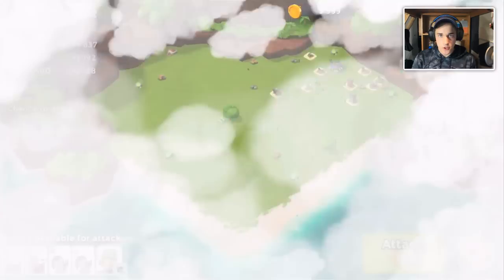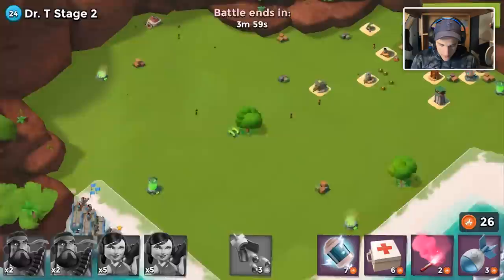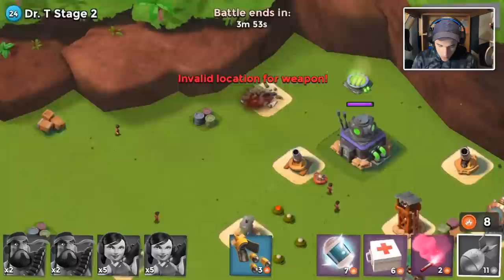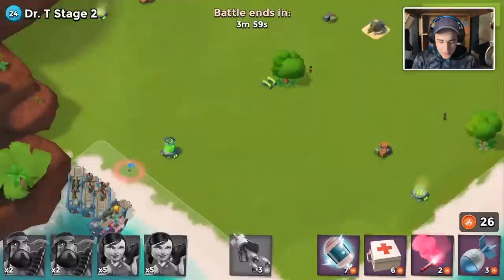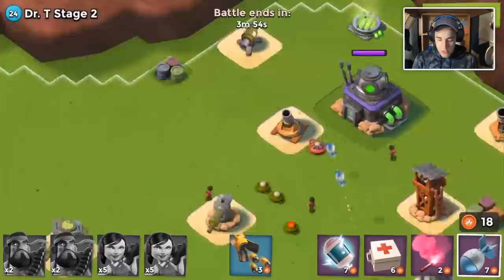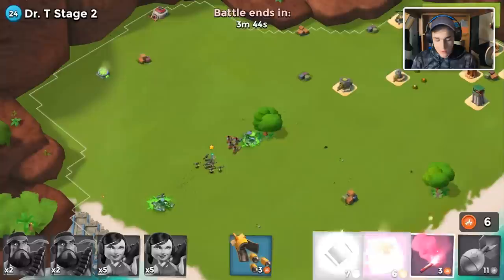I want to see what the range is on this shock launcher and see if we can stand out of it — it's going to be close but I feel like we can do it. We'll drop our troops up there. I dropped too much; we'll retreat and only drop two on that cannon. I might take down the mortar using energy instead. I didn't realize heavies stood in the dead zone of mortars, so the mortars target zookas and hit zookas — losing all of your zookas to splash damage is not fun.